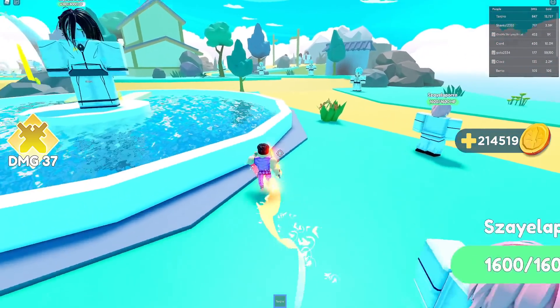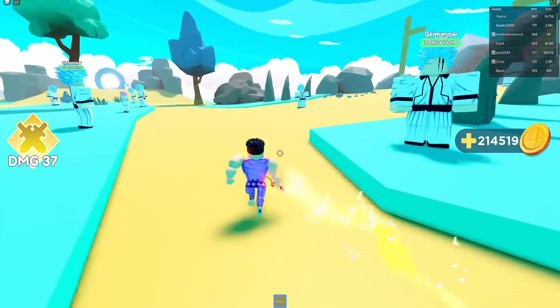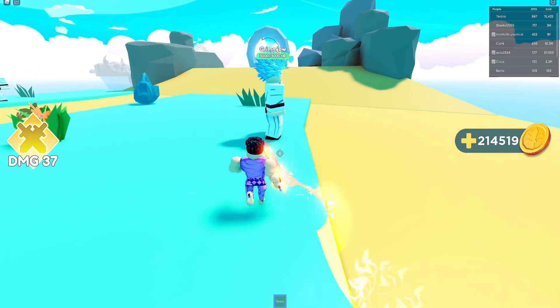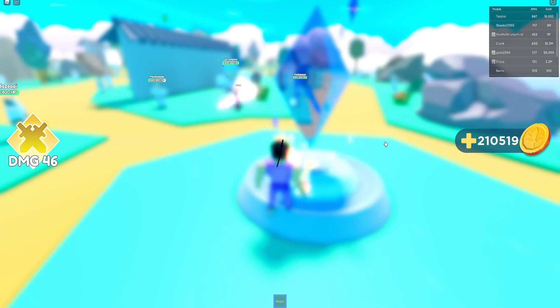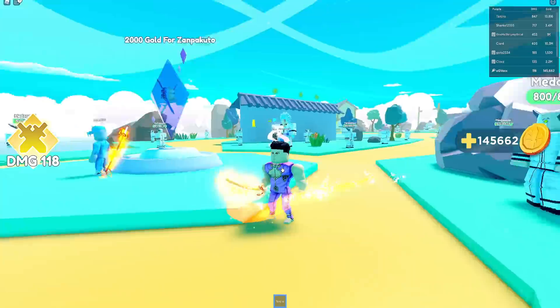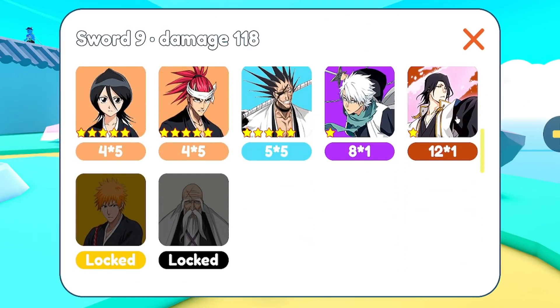I can probably buy my way into the next area already. The map seems pretty big — they definitely need to add mounts or something. The maps look very basic but I can see why the game has as many players as it does — it's Anime Fighter Simulator from a different perspective, and since that game isn't playable right now people are flocking here. I've opened a few Zanpakuto and I still have 145,000 coins left. I now have 118 damage and I got a legendary Zanpakuto from the Bleach world.